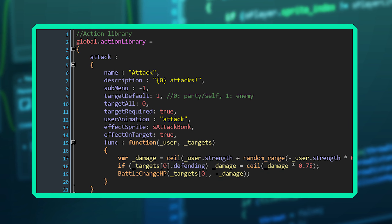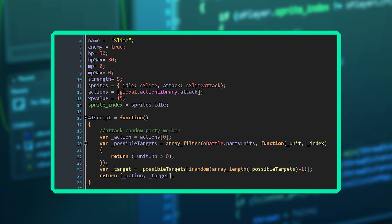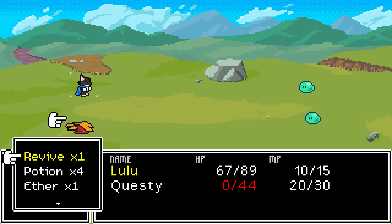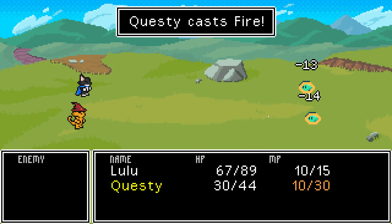You can define actions and characters, enemies and enemy scripts in a fairly straightforward way, and I hope that this project will be useful even if you don't need to follow the series — just as a good foundation for quickly throwing a battle system into your game. Maybe this can help level the field a little with things like RPG Maker, where all this heavy lifting is done for you out of the box.